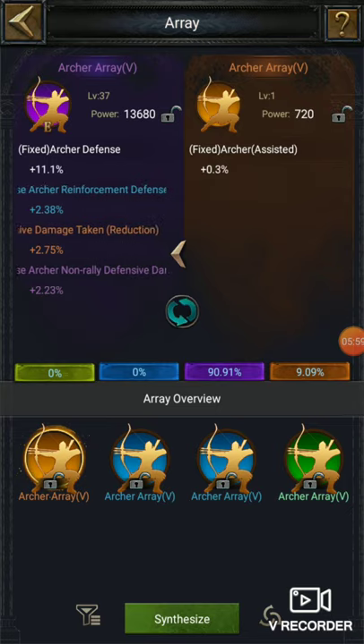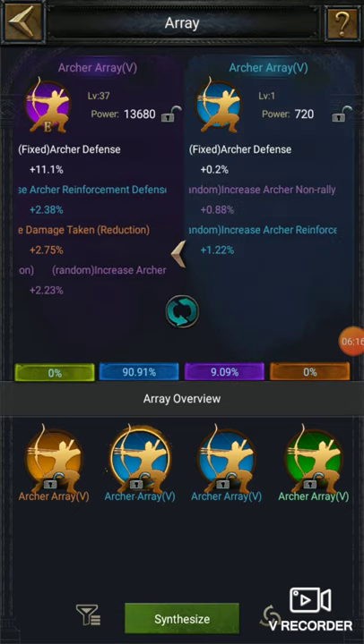Keep one thing in mind: if you are synthesizing two of them, what will you get? Let us synthesize — you will get a third random attribute; it may be the same color or different. This is the special array which can't be used — I was also thinking about how it took that away.